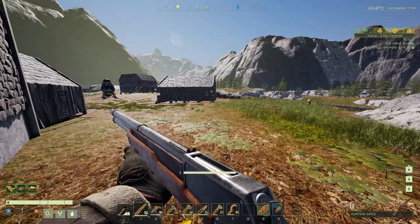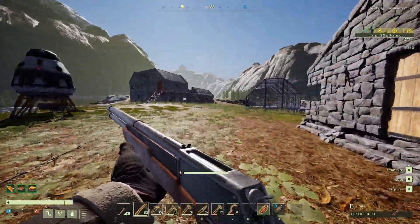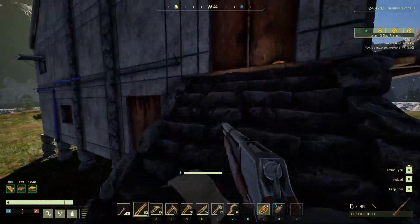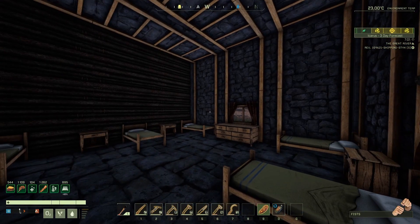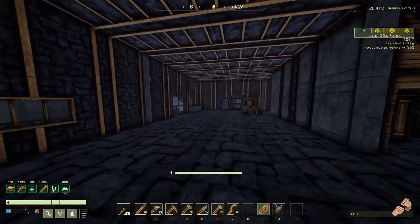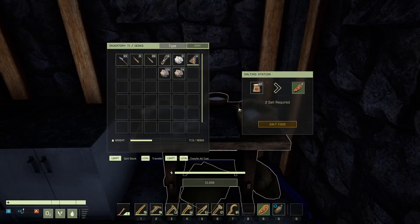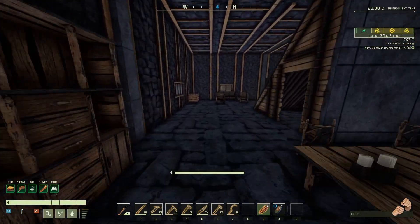So what do we need to do today? We need to go back to the original base and confirm if we have enough resources to continue, otherwise we are going to be grinding. We just had a little nap, grabbed some food, so let's get going and get those roof pieces done.